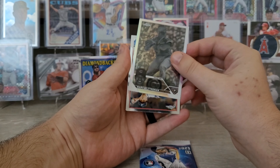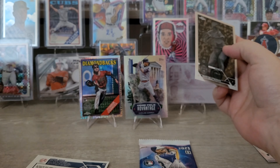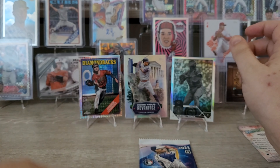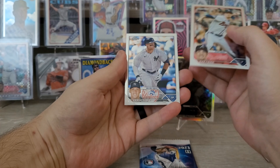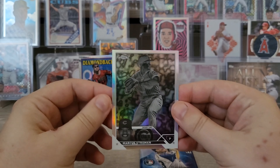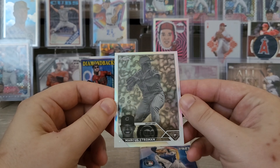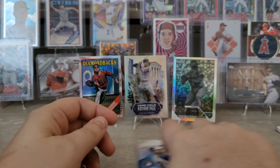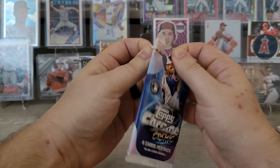Here's the Chrome pack. We got a George Kirby on the Future Stars. And then — hey, is this a negative? A Marcus Stroman negative! Nice — that's my second negative. I don't remember who my first one was. This one's not a rookie unfortunately, but the negatives look super cool. We got a Max Fried and an Aaron Judge rounding out the Chrome pack. Pretty happy with this negative — I know there's a lot of Stro Show fans up in Chicago.